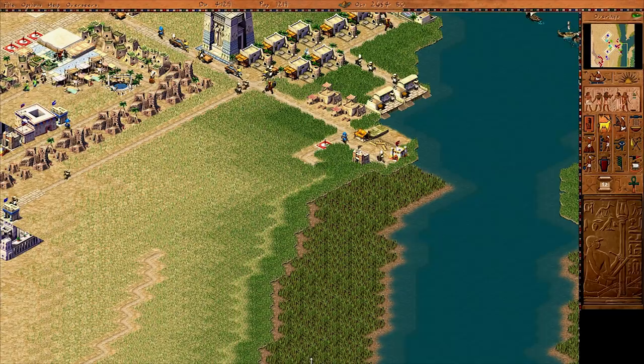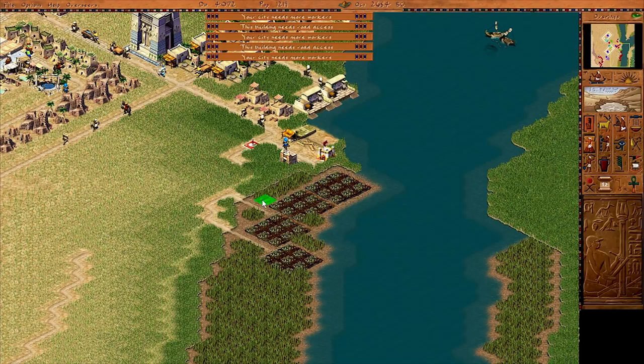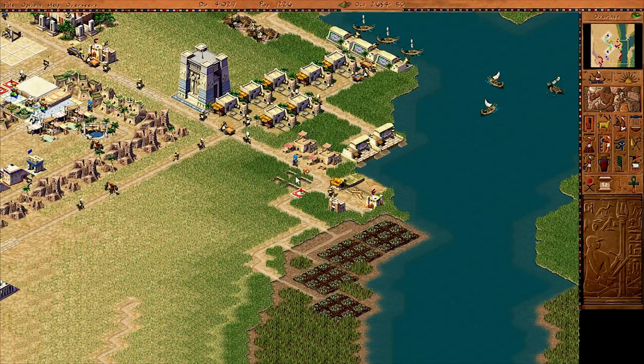Let's go ahead and drop down a couple clay pits here and some workshops along the way as well. Since I'm getting these industries ready and my houses are starting to evolve down here, I think I should try to set up a beer industry just to get things going. Let's try to fit a couple barley farms down here — maybe just four. Four should be good.